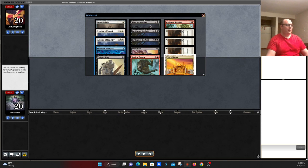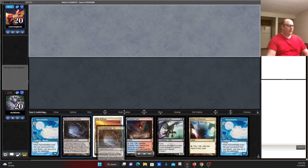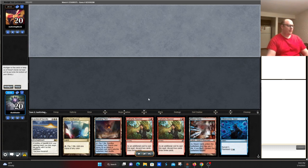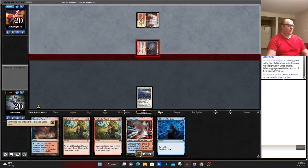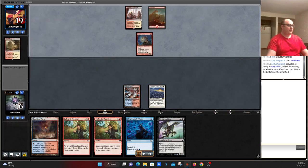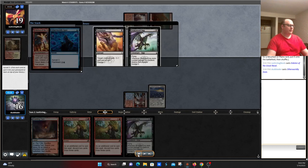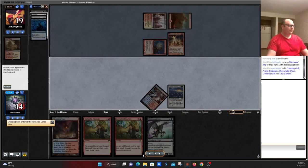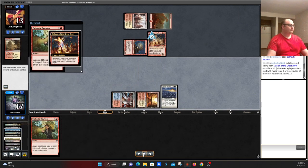Taking a look at our opening hand. We have quite a bit of dredgers but no enablers, so we have to mulligan — double Narcomoeba is not where you want to be. The next hand is a little sketchy, but we have a leyline, Cathartic Reunion, and Otherworldly Gaze to dig. We keep it, putting back the Mana Confluence and putting a leyline into play. Opponent goes turn one Goblin Guide. We have Stinkweed Imp to pitch. We Otherworldly Gaze in response to something, pitching a bunch of cards including some dredgers we want in the yard, as well as a Narcomoeba, Prized Amalgam, and Creeping Chill. Then we Cathartic Reunion and kind of go nuts, really getting the graveyard nice and full.